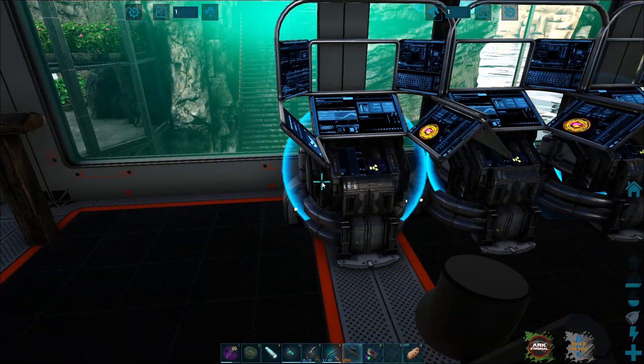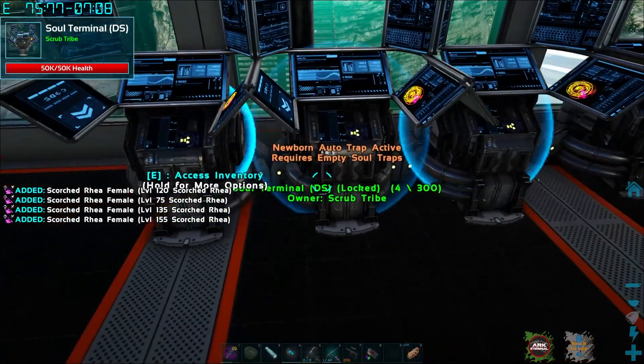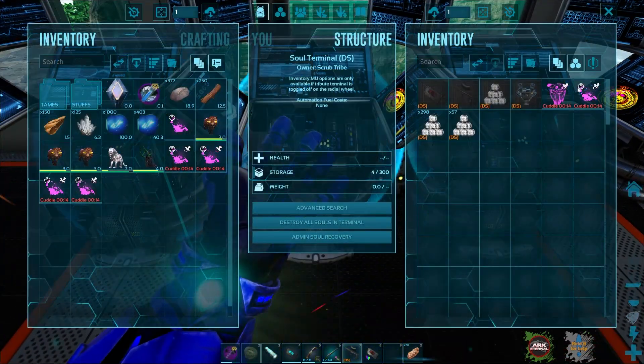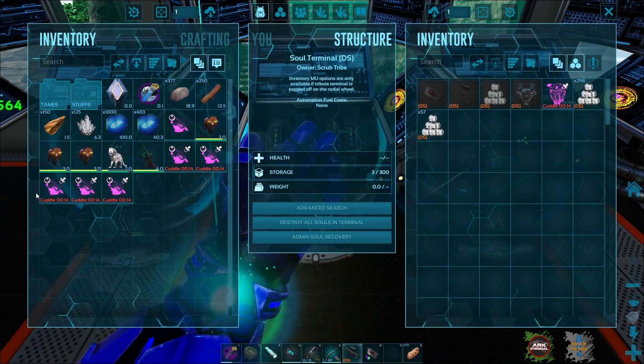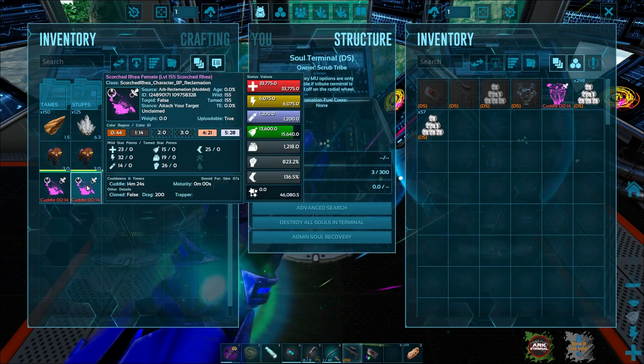Let me see if I can find the Rayas that we just hatched out. There's four of them — there should be one more. Right here, there's the fifth one. We've got 120, 75, 135, 155, and 125. Not great levels.